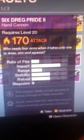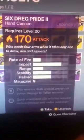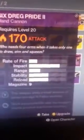Moving on to the Dregs Pride 2 — there's two different ones. This weapon deals a small amount of bonus damage to fallen enemies. Quick unassisted kills with this weapon reduces grenade and melee cooldown.